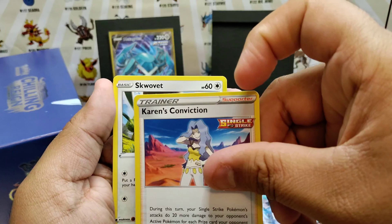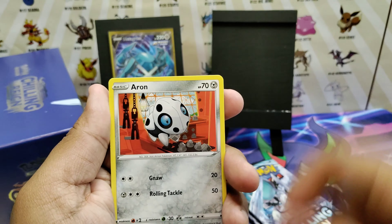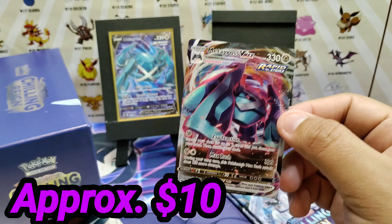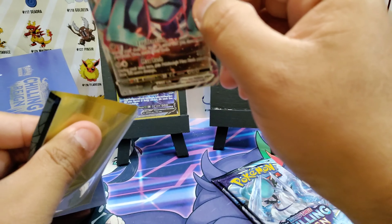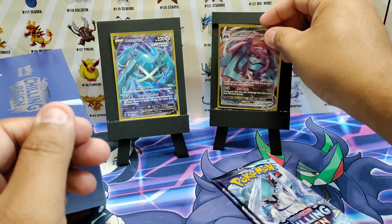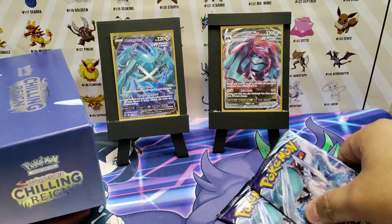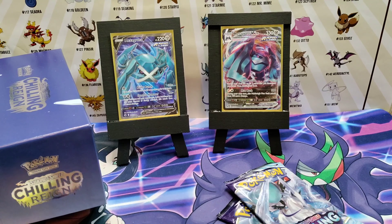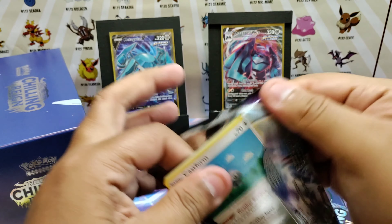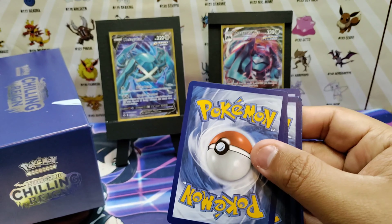Another white code card — let's give out a code right now too. Pack five: Steel energy, Kakuna, Lampent, Karen's Convention, Brawler, Grookey, Scorbunny, Eevee... No way — we got the pair! Metagross full art and Metagross V-Max! Look at that — we got the pair! We got two more packs to go.